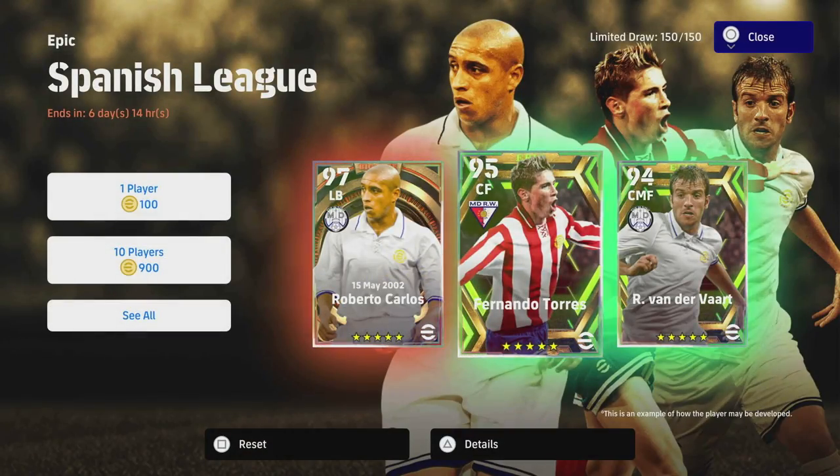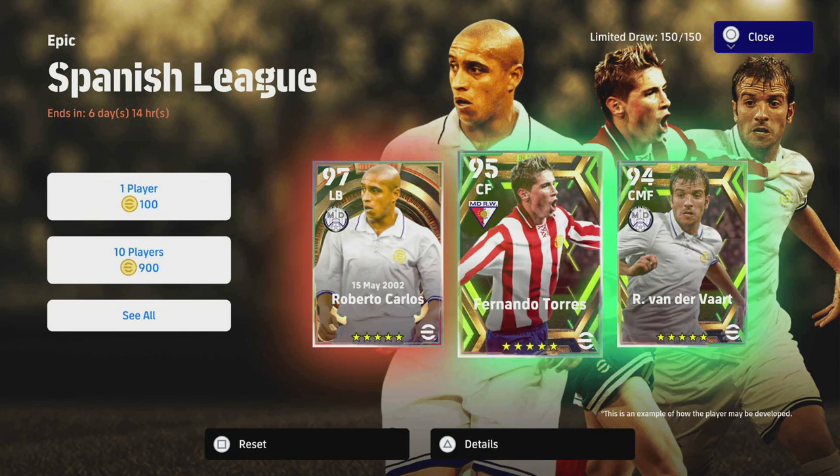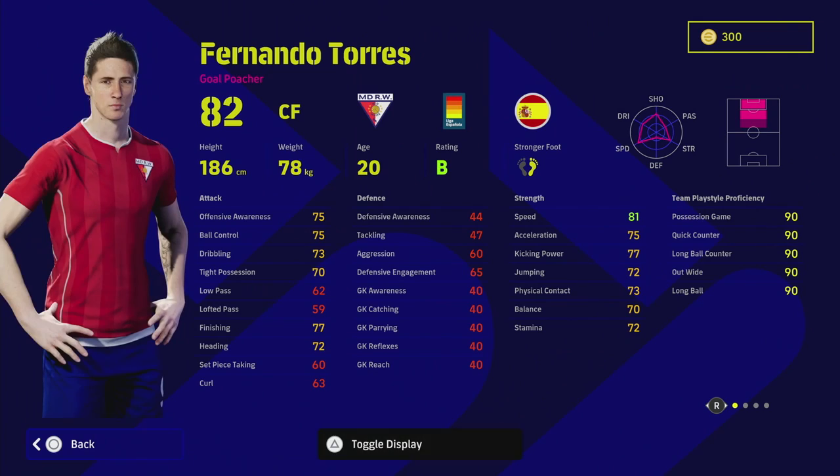Welcome back to another training guide — short and sweet. We're going to be covering Fernando Torres, El Niño, 95 overall, but the version we have is going to be a 94 overall for both, because there are a lot of wasted stats that you can pump into Torres. We'll keep this short and sweet as well — it's a young version of Fernando Torres.